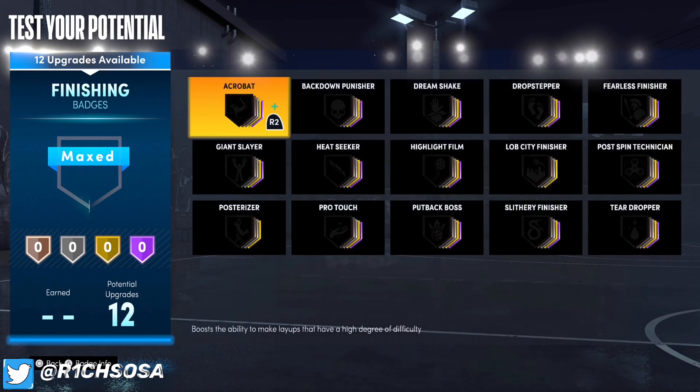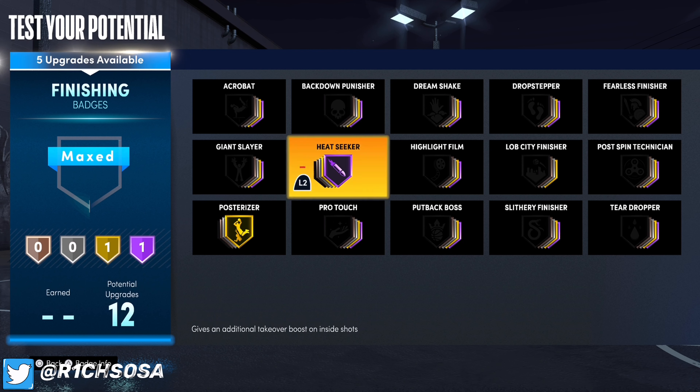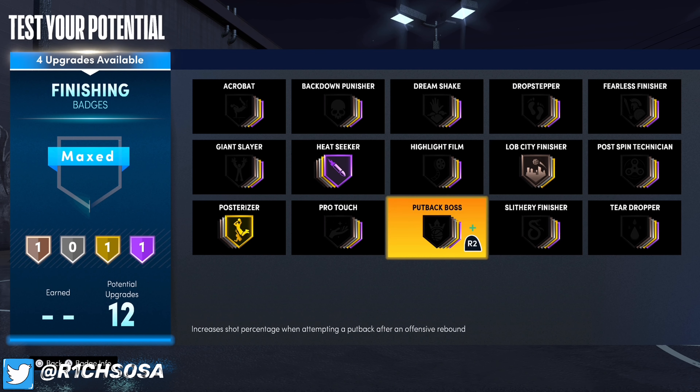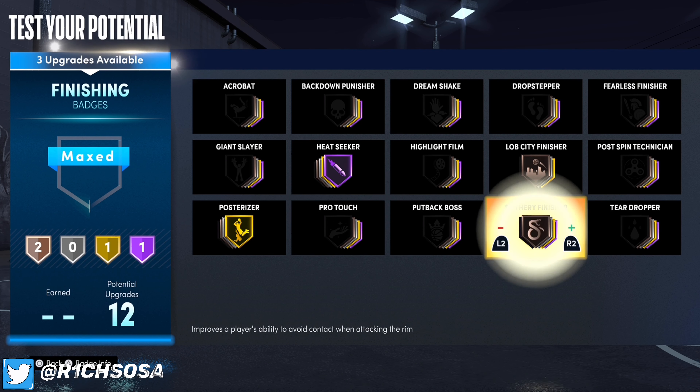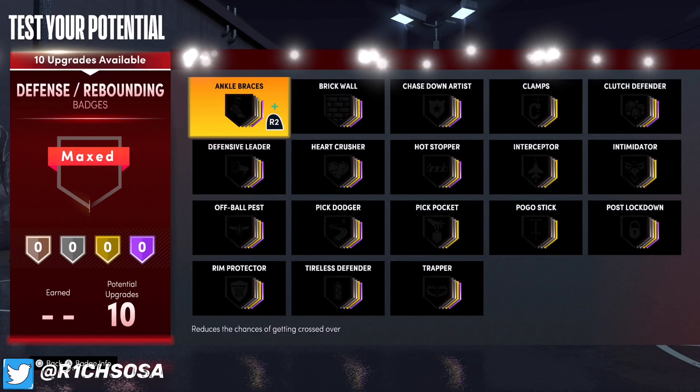We have 12 finishing, 28 shooting, 24 playmaking, and 10 defensive badges. Starting with finishing: the first badge is going to be posterizer on gold. From the remaining nine badges, I'm going to go with heat seeker on hall of fame to get my takeover quicker, bronze lopsided finisher to get those dunking animations on alley-oops, and then slithery finisher.